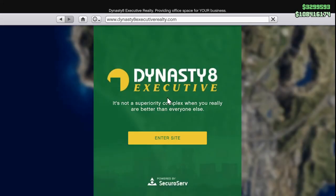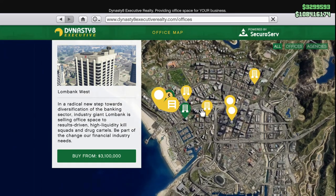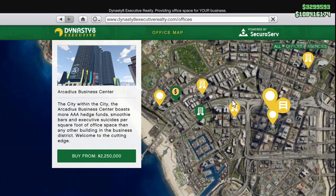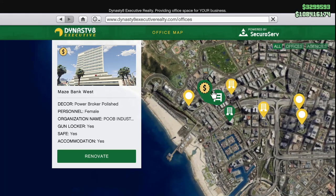The first thing you're going to need to do is purchase an office building. You'll find one of these on Dynasty 8 Executive. There are a few office buildings around the map: Maze Bank West, Lombank West — which is a ridiculous 3.1 million — the Maze Bank Tower, and the Arcadius Business Center. I usually recommend either the Arcadius Business Center or, most preferably, the Maze Bank West, which is the cheapest by far and still in a very good location.